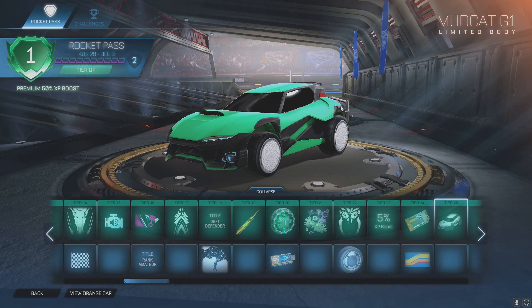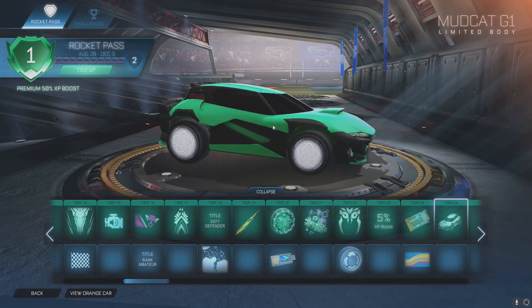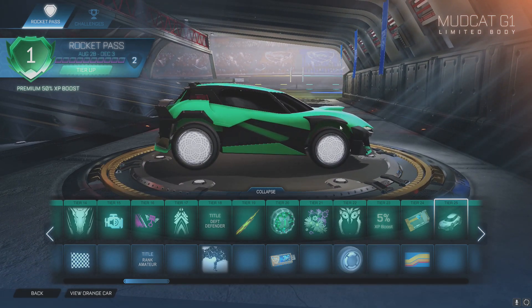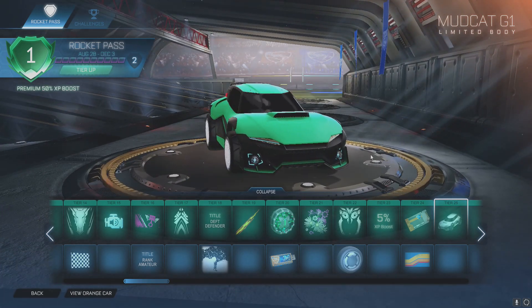Tier 25 is where we get into the cooler versions of the car — the Mudcat G1. They've added some spoilers, two spoilers, and a different little pattern. I think the headlights might be different too.